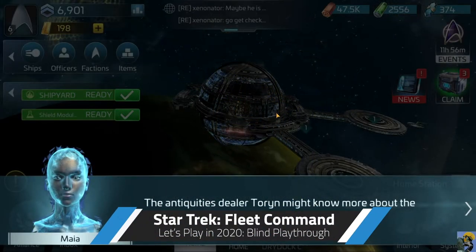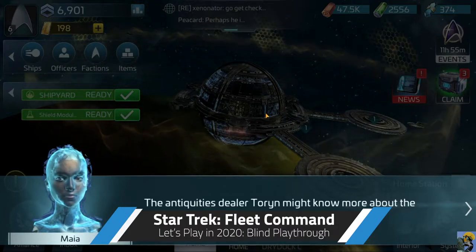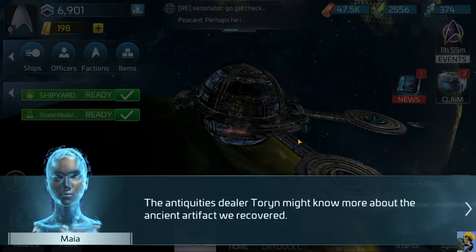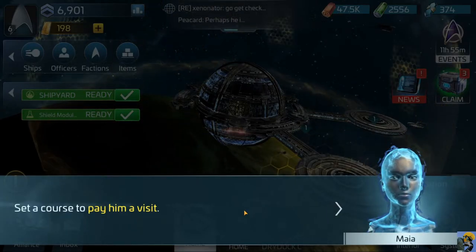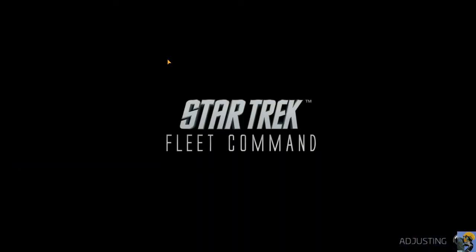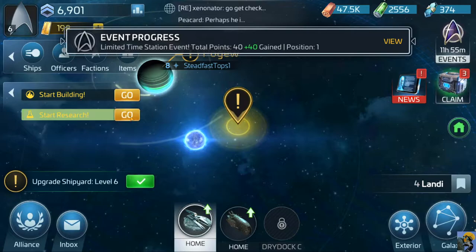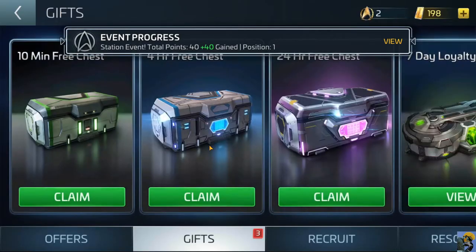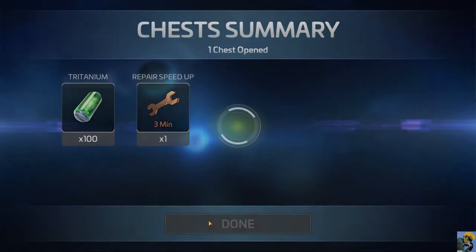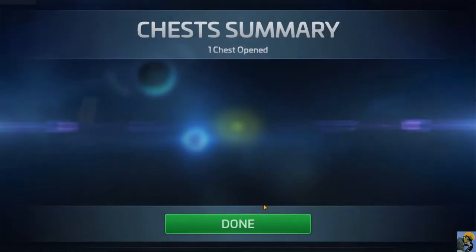Hey everybody, how's it going? Dr. Incompetent here, and let's play some Star Trek Fleet Command. We're looking for the antiquities dealer Taurin about the ancient artifact we recovered. Maya is helping us out and we need to set a course to pay him a visit. Before we do that, we have a bunch of stuff we finished — we upgraded the shipyard and get to claim a bunch of gifts and chests.